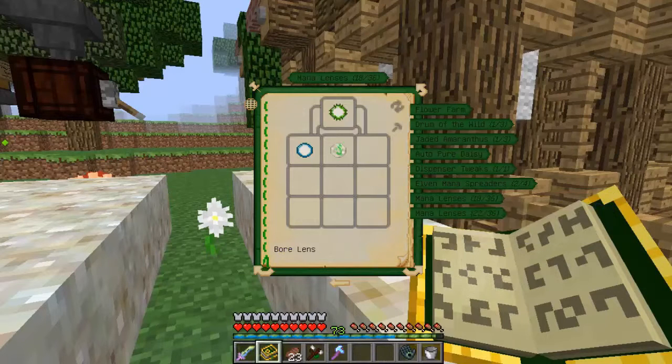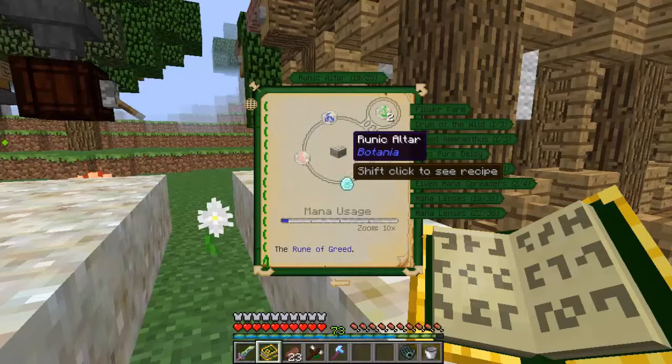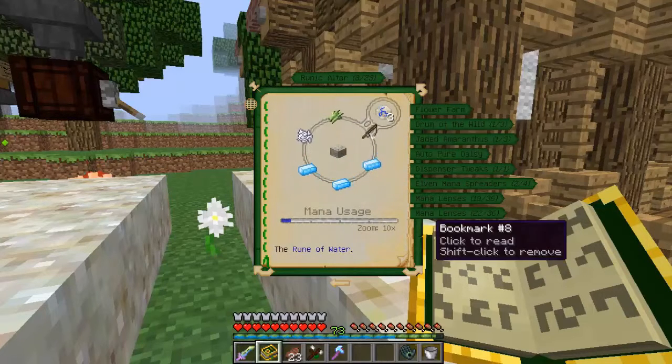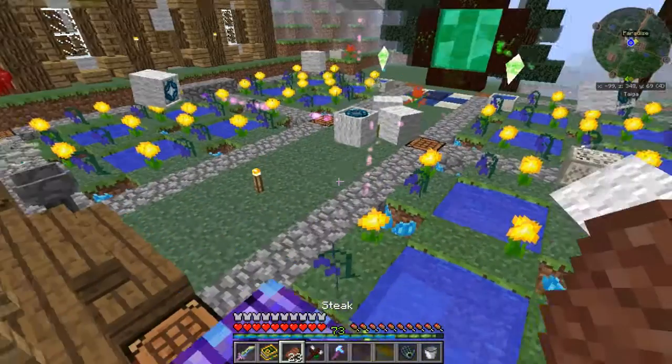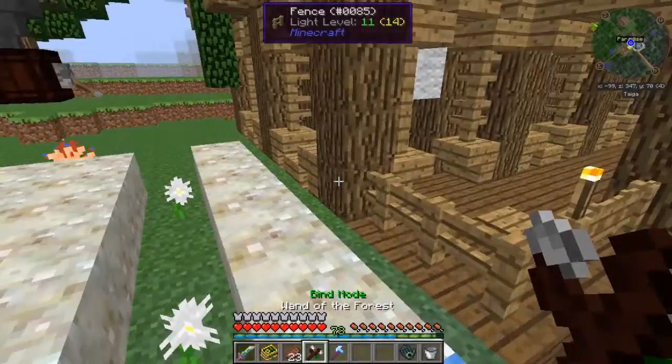From there, we need to make some boar lenses — which are greed, water — no, not phantom. We don't want phantom. Wait, phantom might work. I'm going to make one boar and one phantom and combine them and let's take a look-see of how that works.